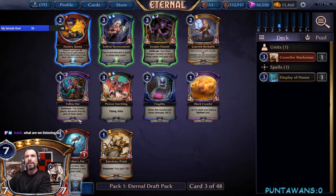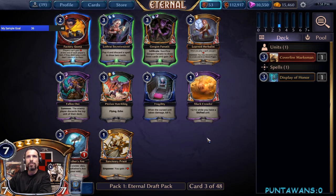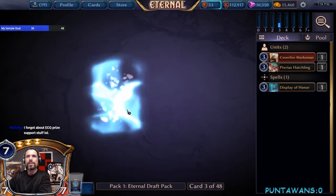Looking here we have Learned Herbalist and Terax Hatchling. There's also Grandfather's Axe but I'm a little lower on it in this format because of all the silence effects. It's between Learned Herbalist and Terax Hatchling — I like the Hatchling. Having two evasive units off of one card is quite powerful. We'll snag the Hatchling here.